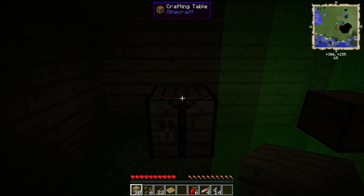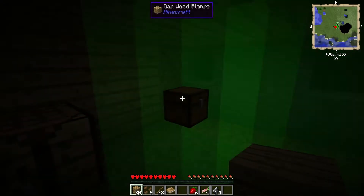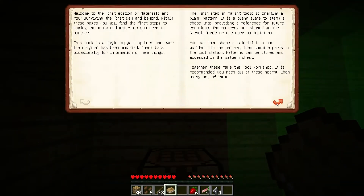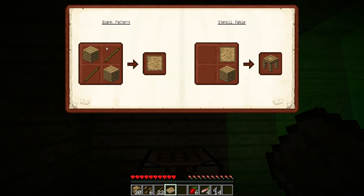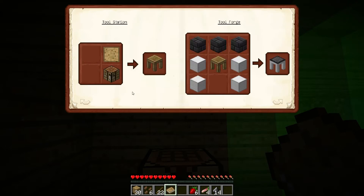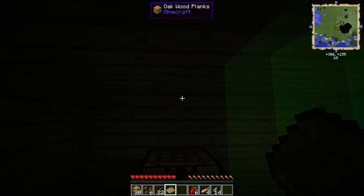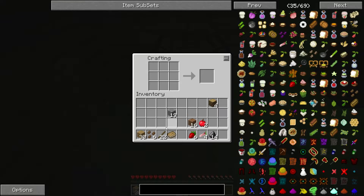Alright, what is going on guys and welcome back to Magic Farm. So we need to make all of those things I said in the last part - all these patterns and stencil tables and part crafter's pattern chest. We're going to need a bunch of wood and also a spare crafting table, a spare chest, a log, and that's about it.